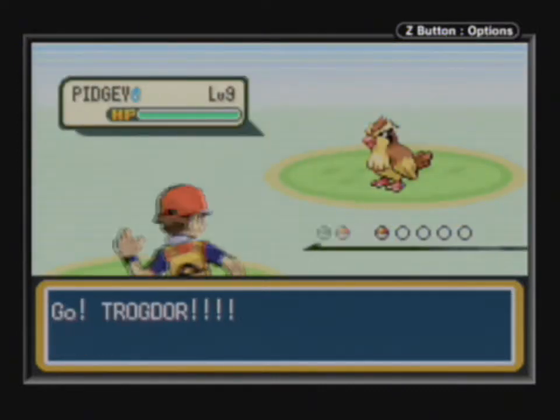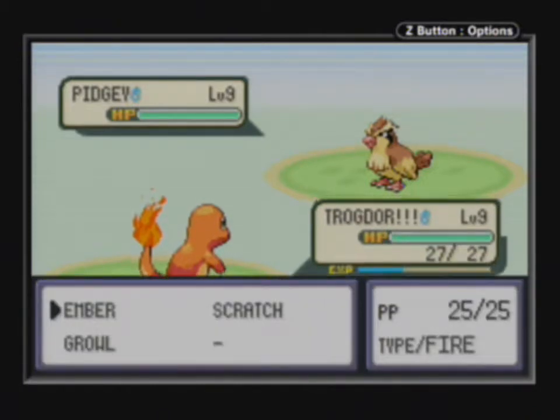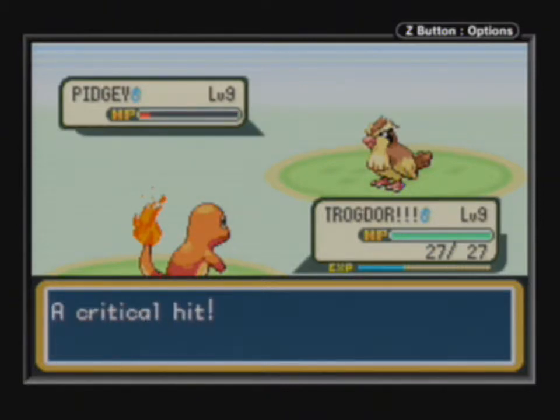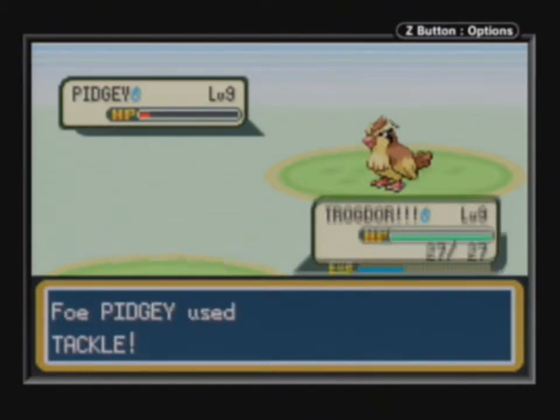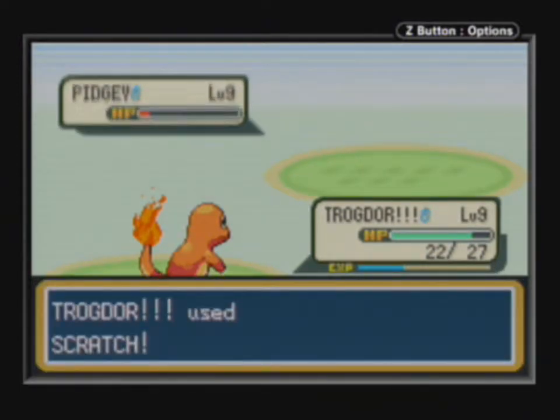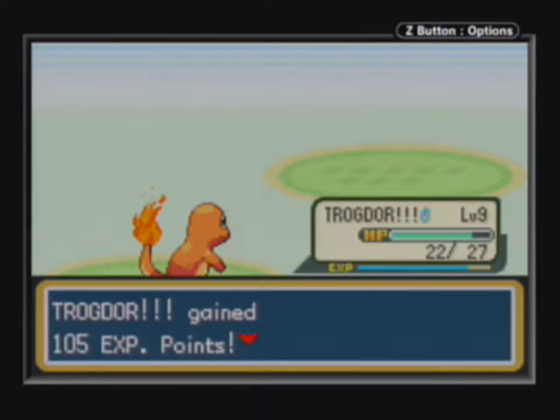His first Pokemon is a Pidgey. Like I said, it's a good Pokemon — he has one. Let's go ahead and Ember. Oh, so close to knocking it out. Why not just Scratch? And that takes care of his Pidgey. Gets a crap ton of experience.